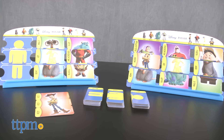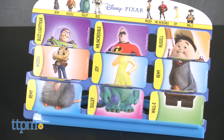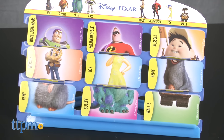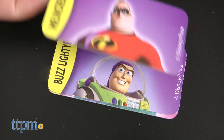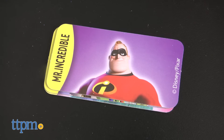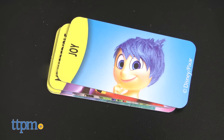Two to four players, ages five and up, compete to be the first player to complete three characters from Disney Pixar films, including Monsters Inc.'s Sully, Toy Story's Buzz Lightyear, The Incredibles' Mr. Incredible, Inside Out's Joy, and more.